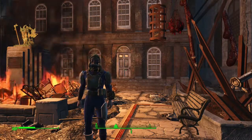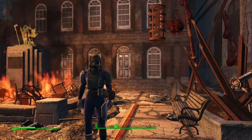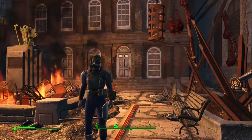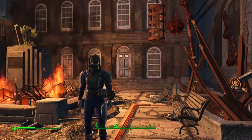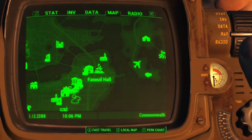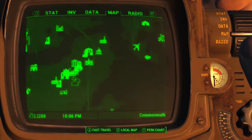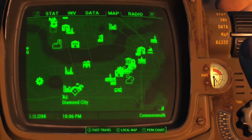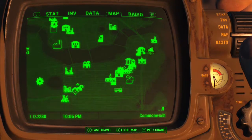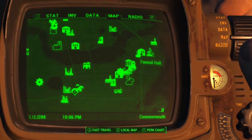Hey, what is going on my fellow vault dwellers — Grim here. Today I'm going to show you where to find a baseball cap and uniform within Fallout 4. You can find these items at Faneuil Hall, located just northeast of Diamond City. Let's head on inside and I'll show you where to find them.